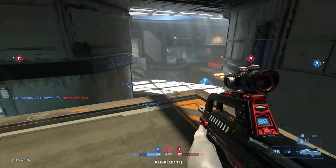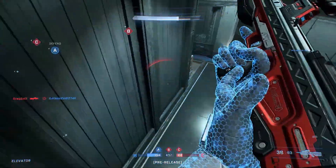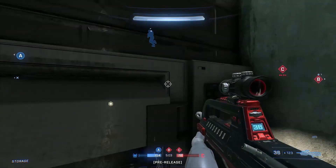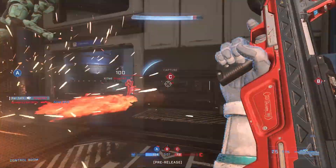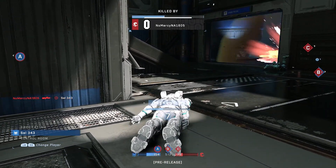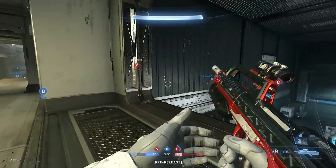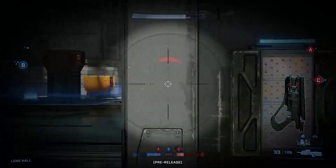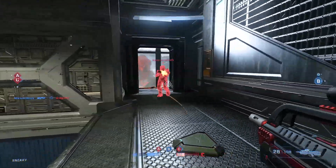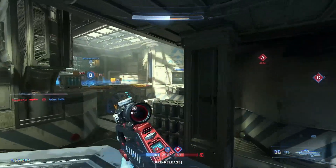343 touched on what makes Halo Infinite great from a competitive sense — how it merges the best of the series. In Halo 5, the emphasis on movement detracted from players having distinct roles. With Halo Infinite, they want to bring those roles back: whether you excel at controlling power weapons, heavy movement, map knowledge and holding power positions, or just having good aim — all those options are available, and blending them with strong teamwork creates the best results.